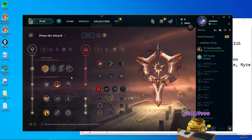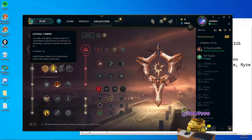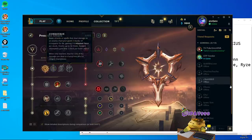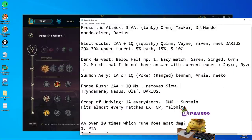Conqueror is more of a sustain rune but it doesn't really proc that well — you have to land like 10 auto attacks, or 8 autos with one Q, stuff like that. And with Lethal Tempo, when it's able to proc, they can just back out. So it's kind of difficult to use those two. Press the Attack is the best out of all, and it's the one to take against tanky champions.